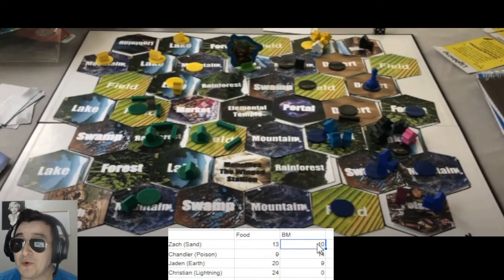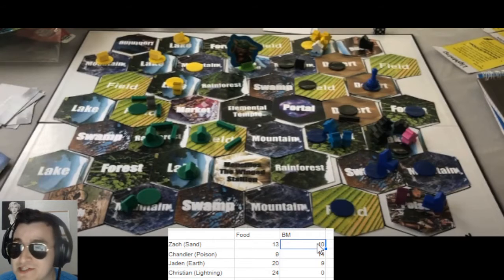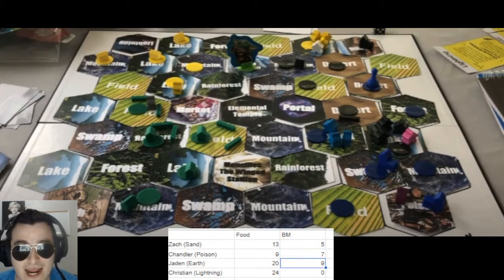So this is a race for who gets the win condition of killing the Sand player. But he does have some resources to work with — so let's see what he does. The weather event is Termites. This is a heartbreaking blow to the Sand player — Termites removes half of all building materials from every player, rounding down as per the rules. Sand goes to five, Poison goes to seven, and Earth goes to four. Lightning stays at zero — feeling no effects — but Sand's potential for defenses is cut in half. Brutal for his ability to stay in this game.